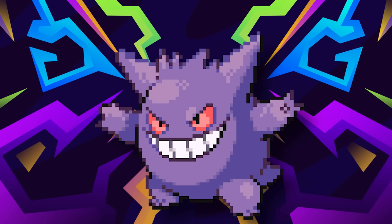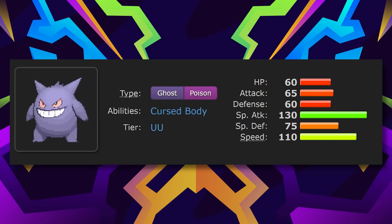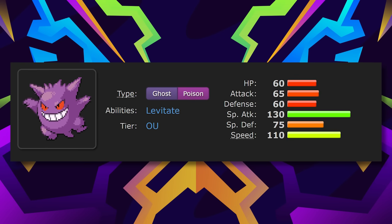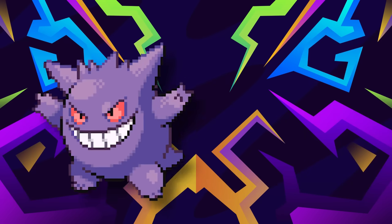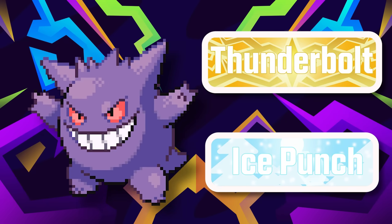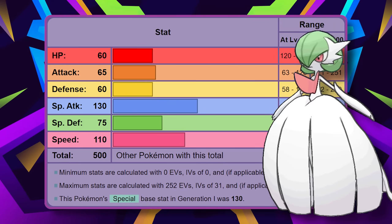There is absolutely no denying just how cracked of a Pokemon Gengar used to be back in its heyday. Yeah, it's good now, don't get me wrong, but pre-Gen 7 this Pokemon was practically everywhere. In Gens 1 and 2, it was one of the premier Hypnosis users. In Gen 3, it was a versatile nightmare offensively and defensively. And in Gens 4 and 5, it used its type combo, stats, and abilities to spec into pure offense and was faster than a lot of valuable, important Pokemon.